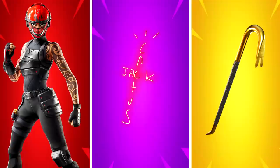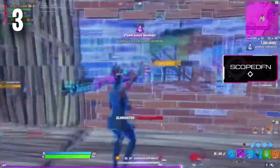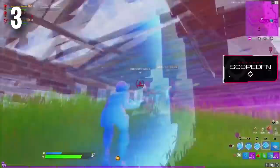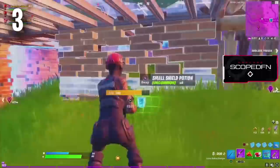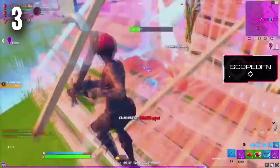Moving on to number three we have Manic with the Cactus Jack back bling and the Gold Crow Pickaxe. This combo is used by Scoped, one of the best controller players in the world, and that should show you how good it actually is. Most people don't use back blings in Fortnite anymore but the Cactus Jack just works so well with this skin. The one thing that would make this combo even better is if they added edit styles for the Manic skin — imagine a blue, green, or gold Manic, they would all look so sick and become some of the best skins in Fortnite history.